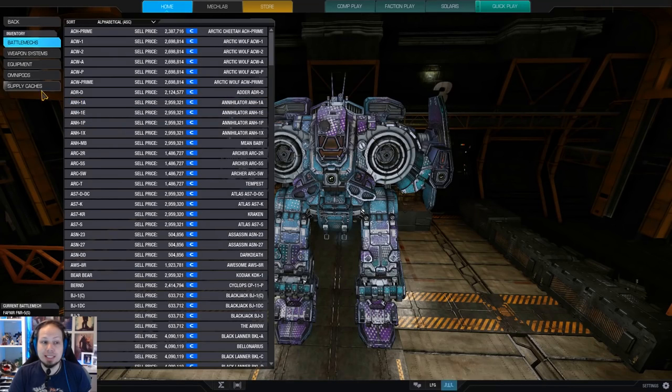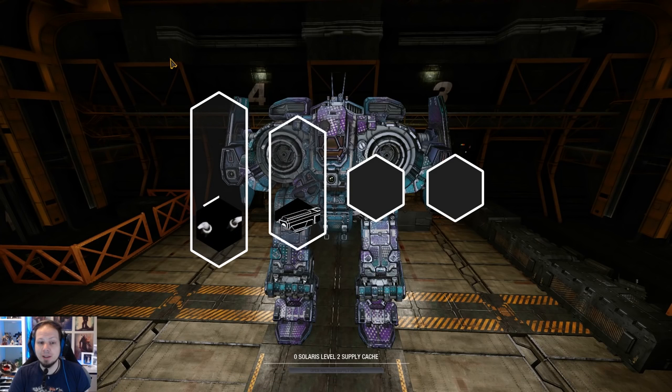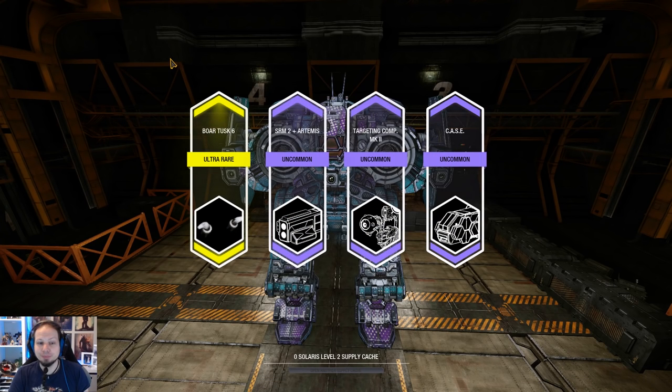The good thing is you don't need the keys anymore. I just got a Solaris level 2 supply cache and there are different rarities of supply caches that are granted. This seems to be some kind of rare thing since it's yellow. We're gonna open it now — you just click open and you get some random stuff. One of which is ultra rare because the level of the supply cache determines what's inside. We have some uncommons here which are probably commons — like a case, why would that be a rarity? Also targeting Computer Mark II, SRM II Artemis — yeah, that's just some crap. But we got some ultra rares here: Bortusks!